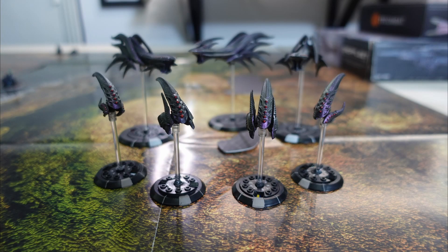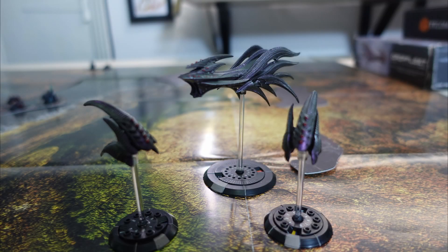Next up is the Scourge fleet, which I painted in a colour shift scheme using a paint called Shellshocked from Turbodork — lovely paint. Let's have a look at those individual battle groups. We're going to start with the Vanguard. We've got a Shenlong class heavy cruiser and a pair of Gargoyle class strike cruisers.